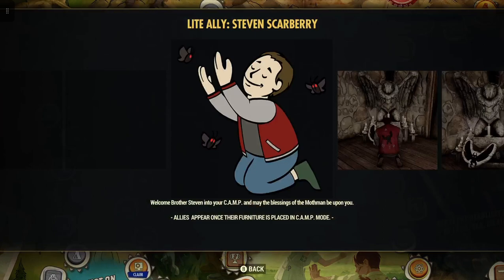So if you're a new player and you don't know what a Light Ally stands for - a Light Ally basically does not give you quests. There are some allies like Raider Punk, Gramps, and Settler Wanderer which will give you quests. But a Light Ally does not give quests; they just give other benefits.